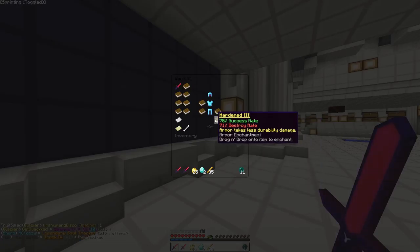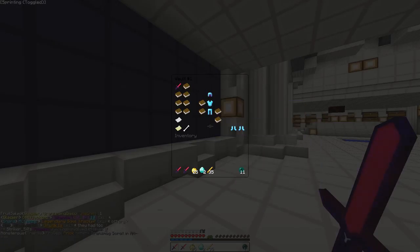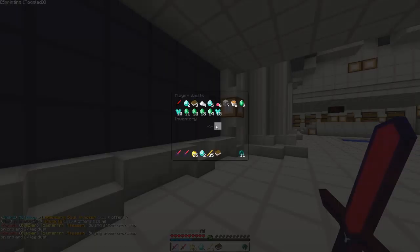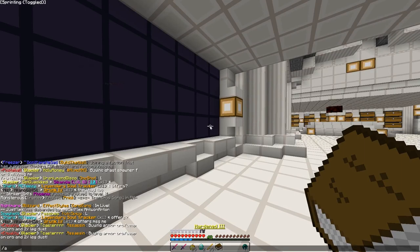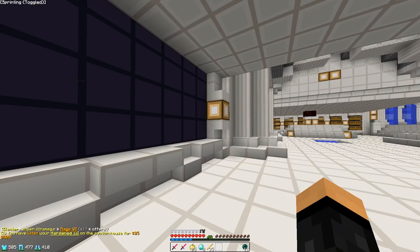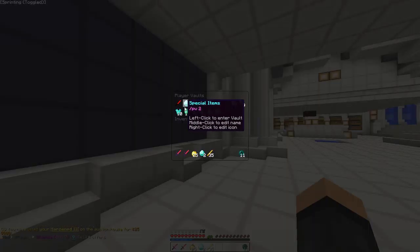For the gkit PVP boots — Hardened 3 doesn't go on our boots because there's a lot better stuff we could put on there. I think we should just sell this for 200 to 250k. That's a good price for that and now we're gonna get into the god set creation.